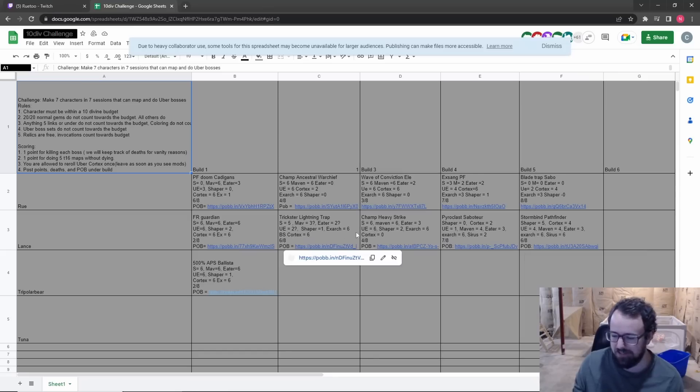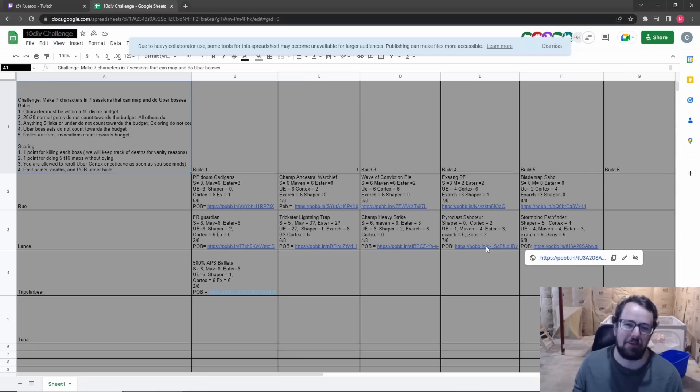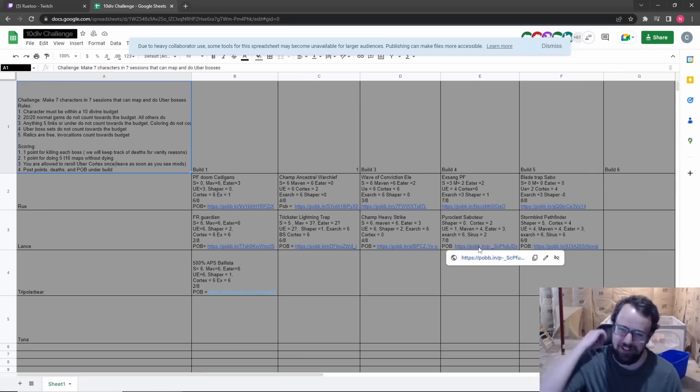This is the one character I've had so far where I've been able to survive the ball phase consistently, and I'm pretty happy with that because I usually die to the ball phase every single time. This character was tanky enough to take quite a few balls in a row. Hopefully by the end of this challenge I can clean Exarch on at least one of these builds. As always, hopefully you guys enjoyed the video. Take care and peace out.